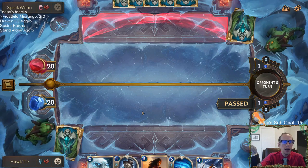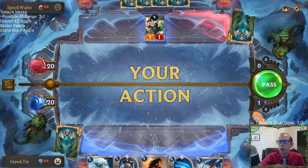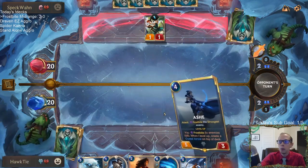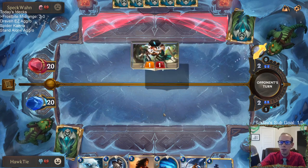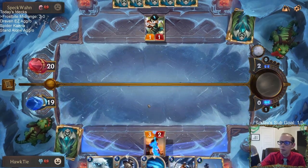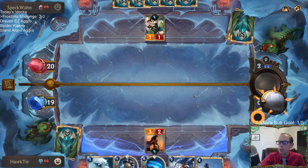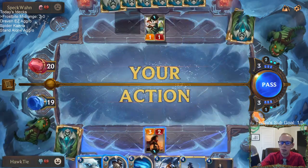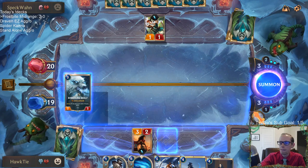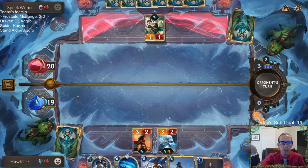I haven't thought there's insane power creep in the new cards at all. The one card that still looks like the best is the one that was previewed right away — the four-one that whenever it dies it makes a four-four. That still seems like the best card that's been previewed. I haven't seen anything that looks like insane power creep.